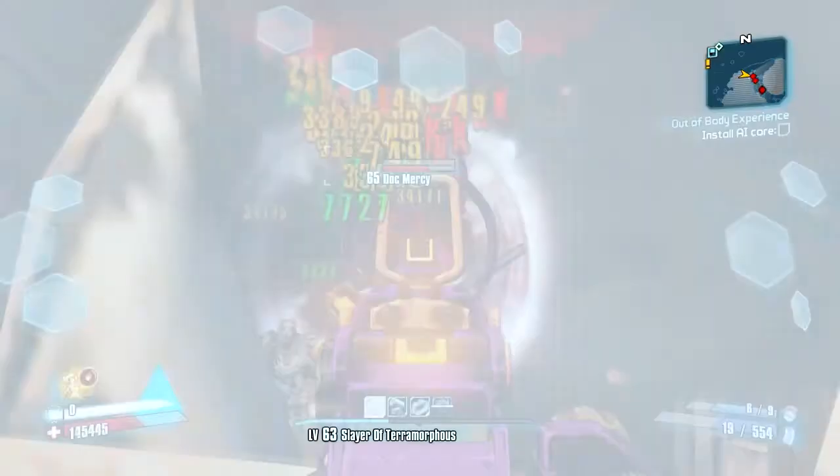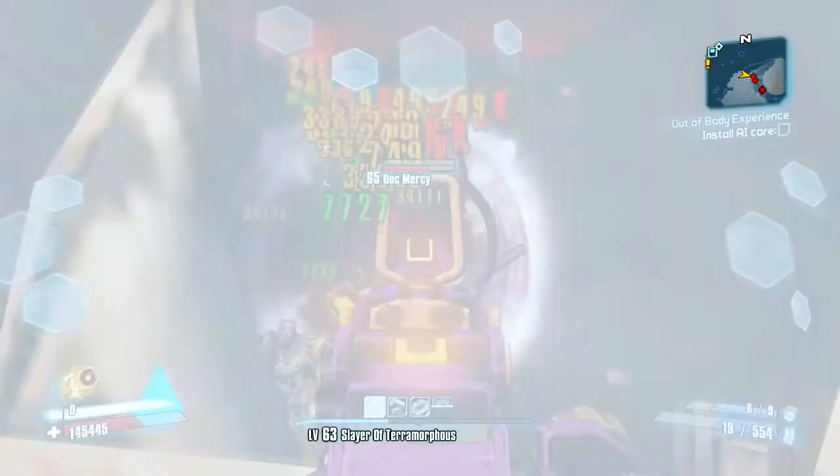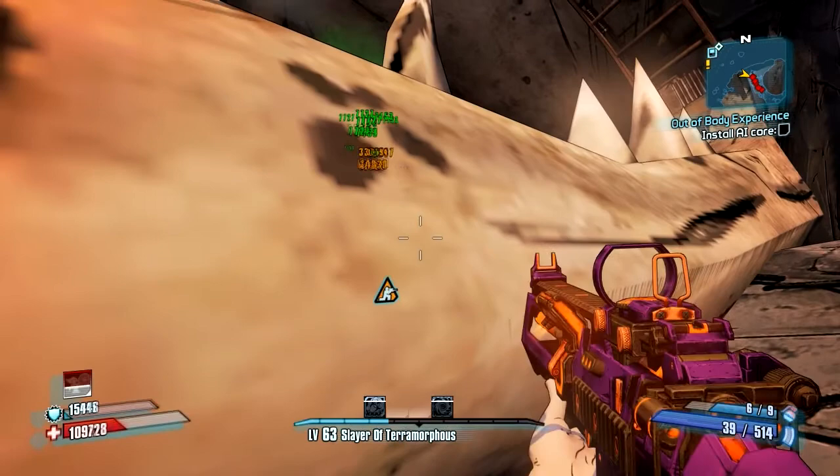What's nice about fighting him from right here is that if you crouch, they can't hit you. So even if they get a couple of shots off, you can fully recharge. Wait for all your cooldowns, then use your ability again.